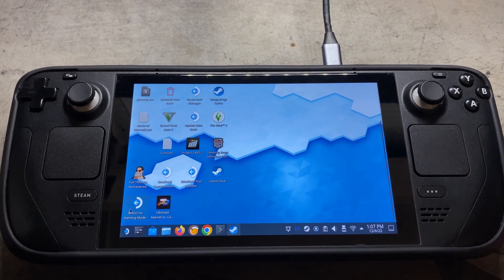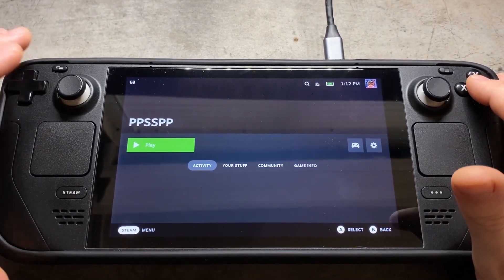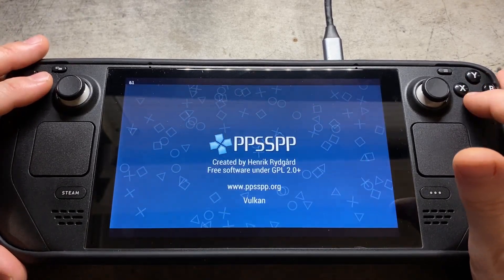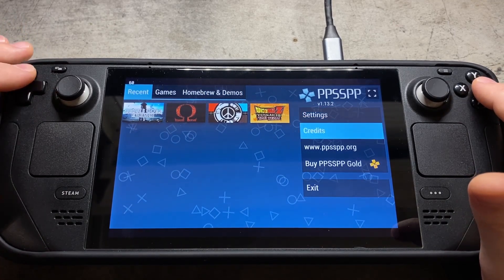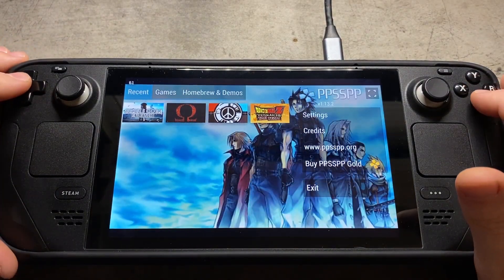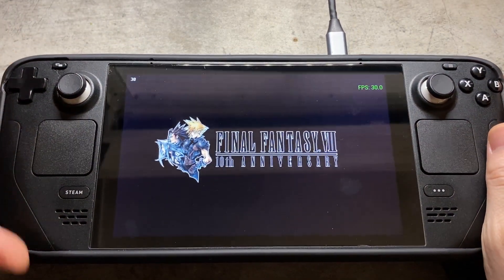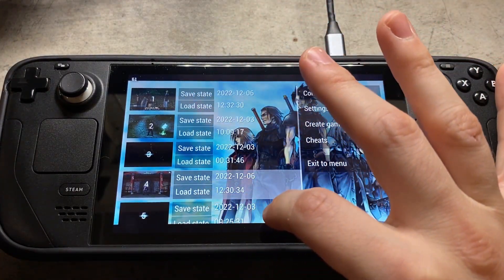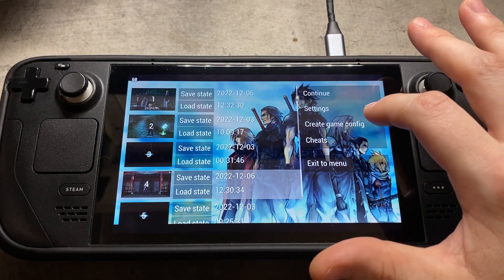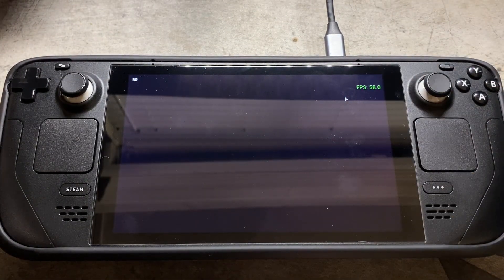I'm going to exit PPSSPP and return to gaming mode and let that boot up. Once we're booted back up into gaming mode, with PPSSPP selected we're going to hit play and launch it — it should be running. Hit A at the start and that'll allow you to select things. Binding keys to escape is important too, because escape will put you back in the game menu, giving you your load states, save states, settings, and cheats. You can switch back between 60 FPS there as well.